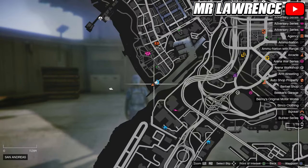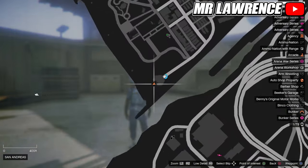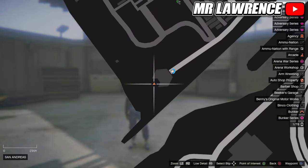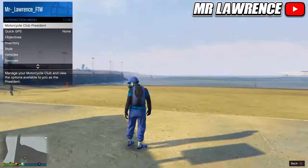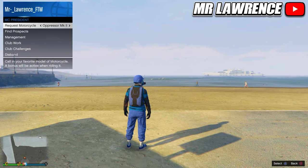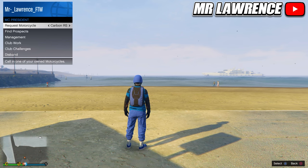To start, you and your friend have to go to this exact location on the map, at the beach. You have to get a tank and park it on the other side of this building. Then your friend has to stand right over here and register as the MC president, facing the ocean. Make sure your friend has a lot of bikes — I recommend using the Batty 801 since that's the cheapest bike in the game right now. Then he has to request a bike through his MC menu.